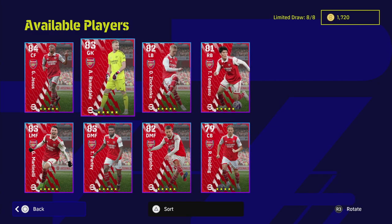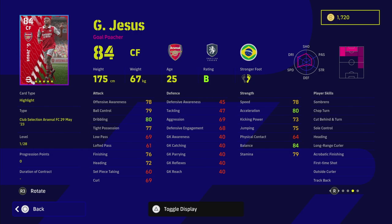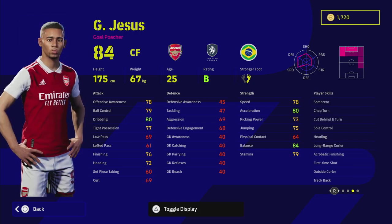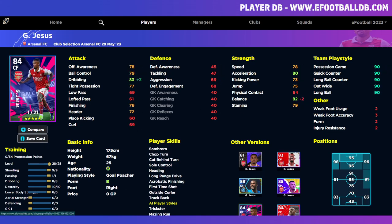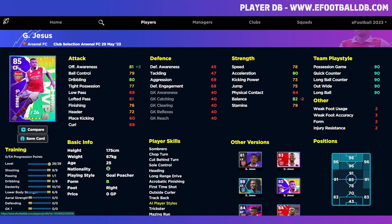Last but not least, Gabriel Jesus — him and Tomiyasu are definitely the picks of the pack. Even when you don't fully train him up, his stats are impressive. He has track back, which might frustrate some people as he'll keep running back unless you use counter target in formations and tactics. But he is so rapid on the ball — even without the best tight possession dribbling, he just darts in and out like a goal poacher. He reminds me a little bit of Romario.